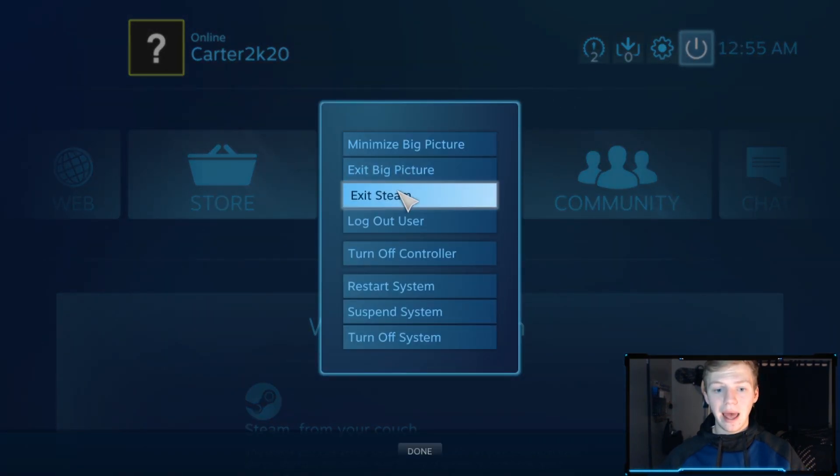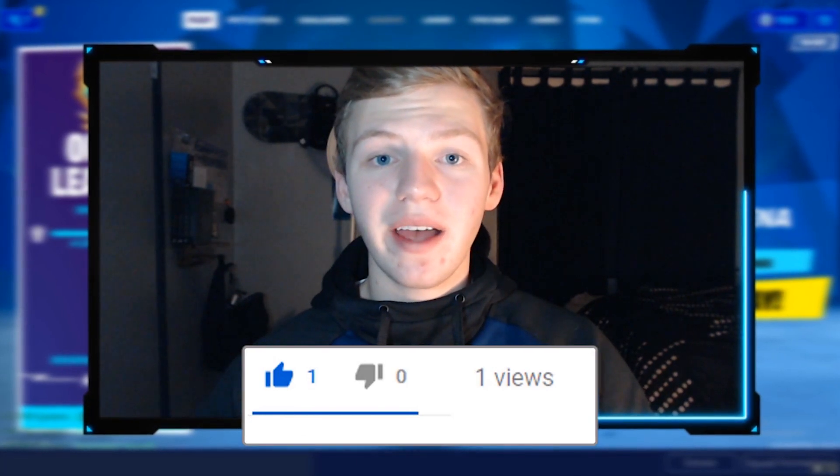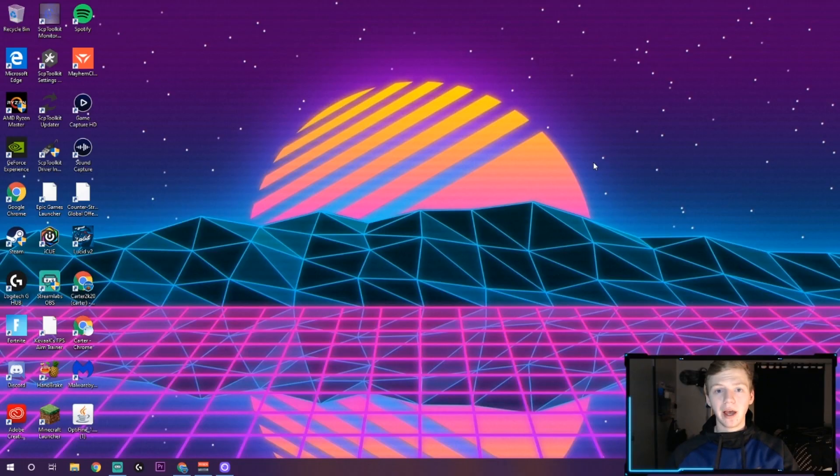At this point, go ahead and exit out of Steam. Then you're going to want to restart your PC, and make sure you unplug your controller before you restart. While you're waiting for your PC to restart, please don't forget to drop a like on this video if I helped you out. So you're back on your home screen, your PC's all loaded up, you don't have your controller plugged in — follow these exact steps: run Steam as administrator again.